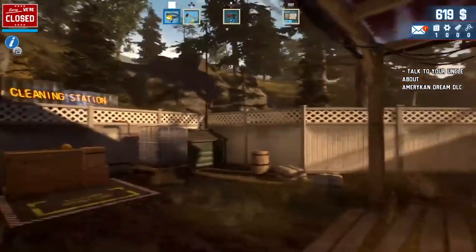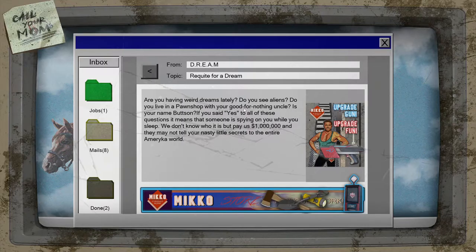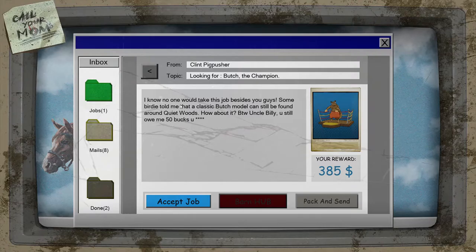We still need some more cash — that's just the bottom line. We've got $619. Let's check the next story thing. 'Having weird dreams lately? Do you see aliens? Do you live in a pawn shop with your good-for-nothing uncle? If your name is Butson and you said yes to all of these questions, someone's spying on you. Pay us $1 million and we may not tell your nasty little secret.' Look for Butch the Champion.